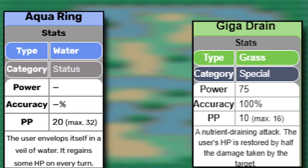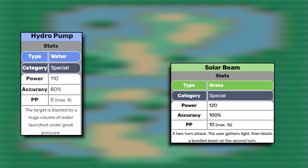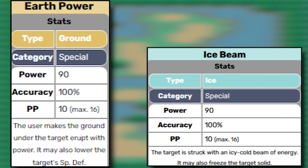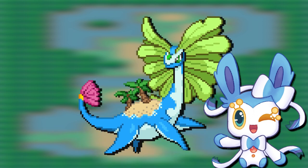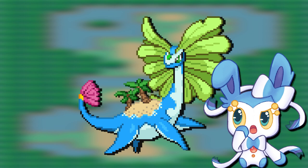Delta Aurorus has even more healing options: Giga Drain, Aqua Ring, Recover, and Synthesis. The best STAB moves it gets are Hydro Pump, Solar Beam, Energy Ball, and Surf. Earth Power and Ice Beam are the only coverage moves it gets, but they cover its weaknesses, so that's not a bad thing. Calm Mind is a reliable boosting move, and Soak can potentially stop opposing Fire types. Delta Aurorus shines best on Sun Teams; outside of those, it's decent. I highly recommend going with Phototroph instead of Friend Guard if you want to see the best of its abilities.